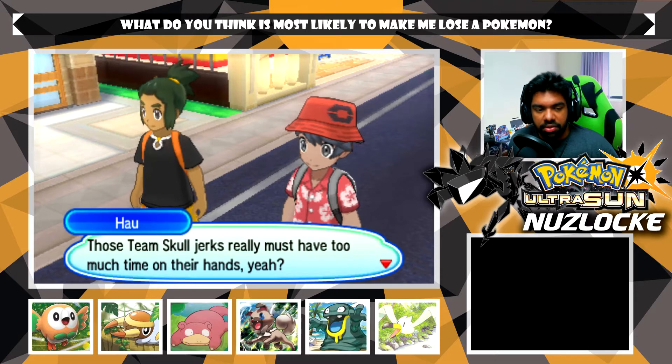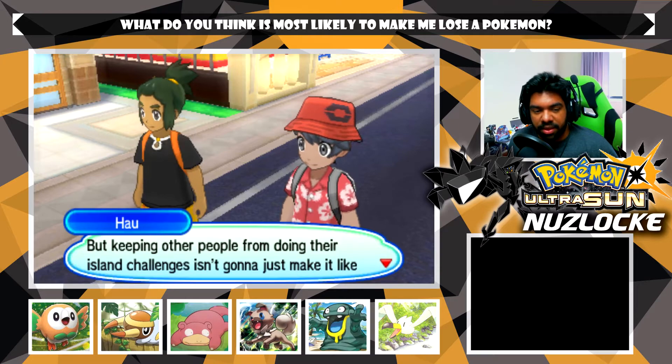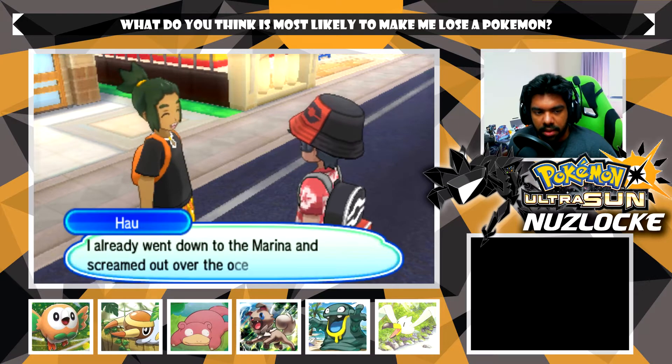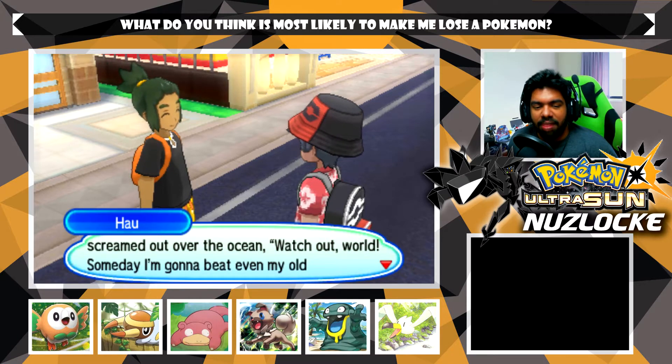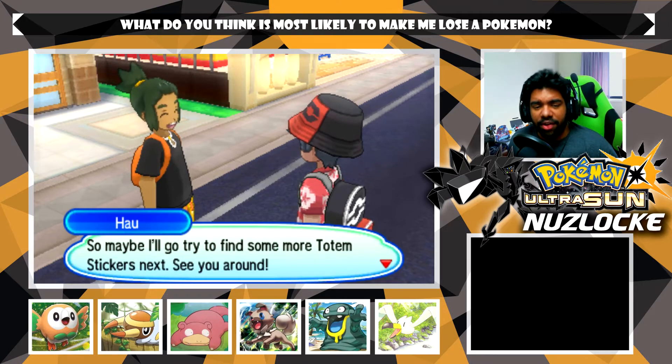Before this episode I forgot I was wearing this Hawaiian shirt and I love it absolutely. The NPC says: 'Those Team Skull jokers really must have too much time on their hands. Keeping other people from doing the island challenge isn't going to make it like they managed to finish theirs. I already went down to the marina and screamed out over the ocean - watch out world, someday I'm going to beat even my old gramps in an all-out serious battle. Maybe I'll try to find some more totem stickers.'